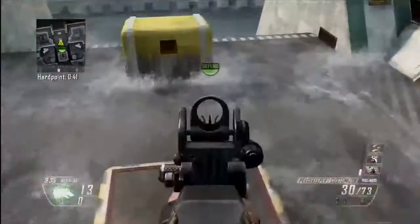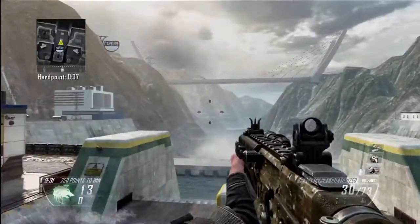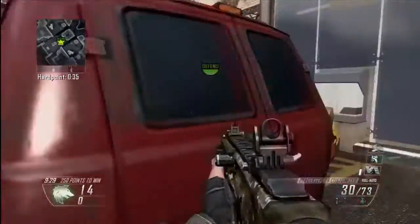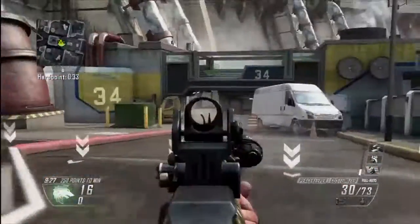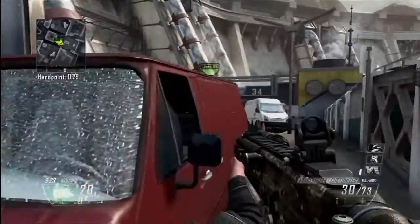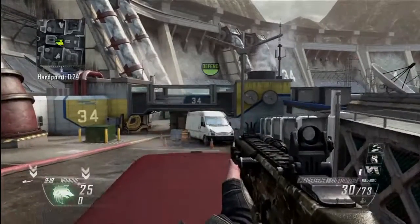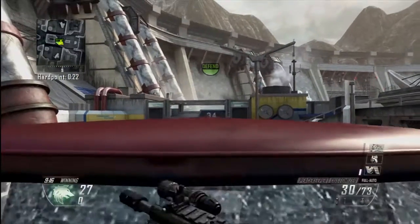This is Hydra, and that was the first hardpoint you just saw there. Some nice little head glitches — look through the window of the van, sit behind that, sit behind it on the other way. You can actually get on top of this van, lie down, and shoot up into that little perch up there.